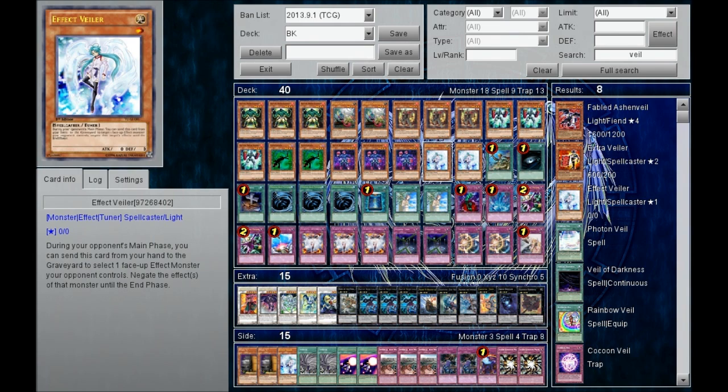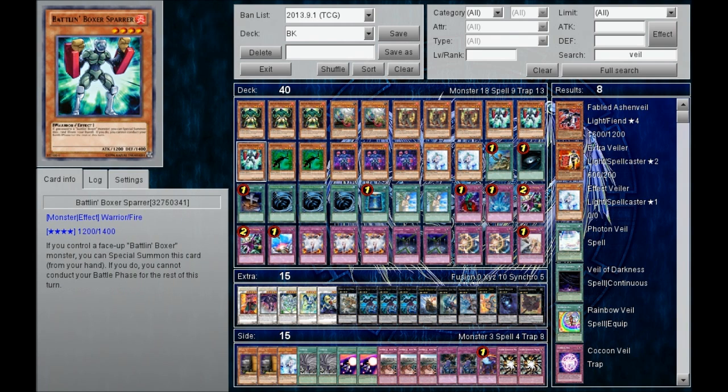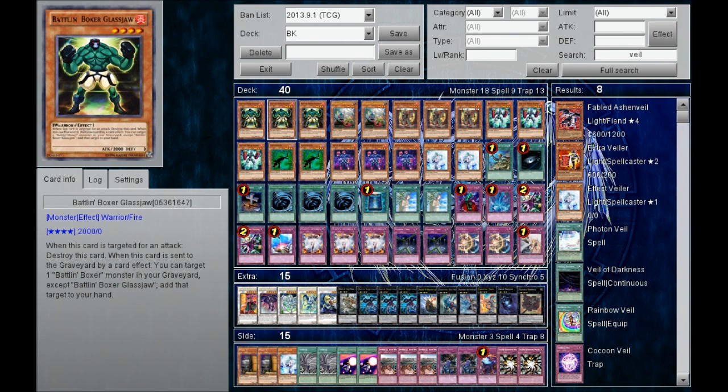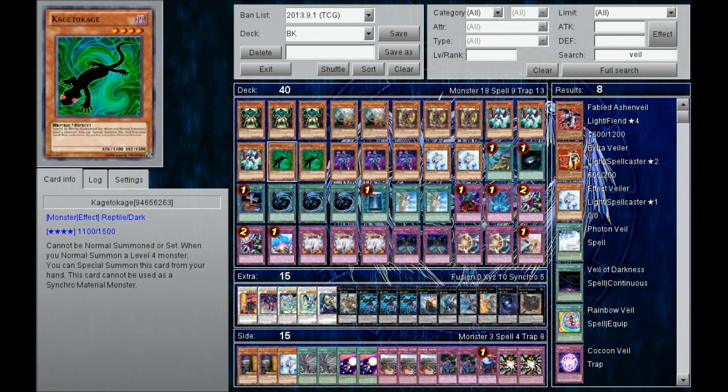First of all, you might notice the conspicuous absence of something like Blaster, the Elemental Dragon. Why did I choose to run Kagetou Kage over Blaster? Blaster is good — you can discard your Glass Draw into the grave and then destroy one card on the field. That sounds pretty good. But say we were in that scenario and you had Kagetou Kage instead of Blaster, the result wouldn't be that much worse. In fact, I think it would be better.